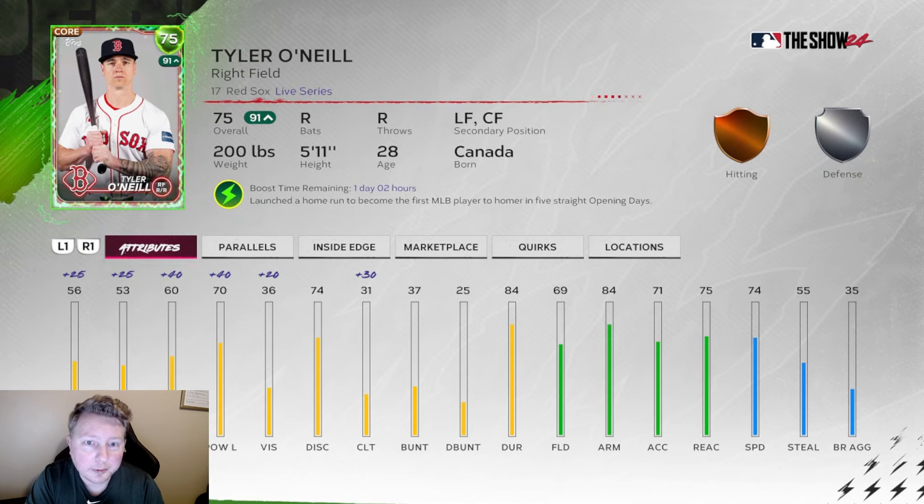The supercharge is running out in a day, but this is an interesting one because he did just also get a Hyper Series card that's pretty cheap - around 14k right now - so I might pick that up after the supercharge is over. I've always loved Tyler O'Neill cards; he always plays super well for me. He's great on this team and he's also part of the AL East, which is where we're struggling the most with team affinity.